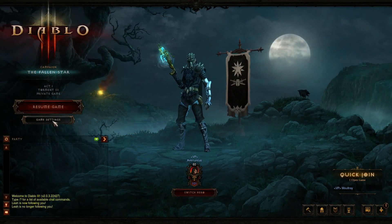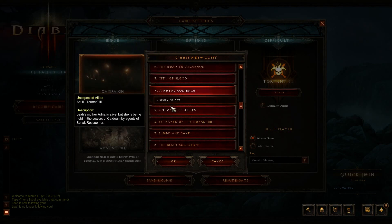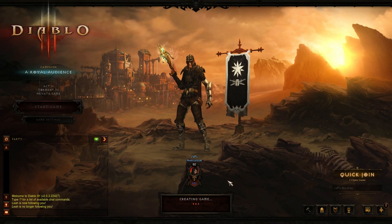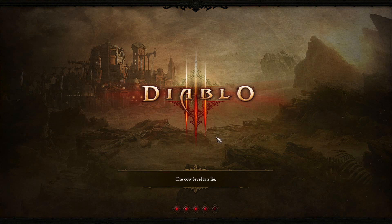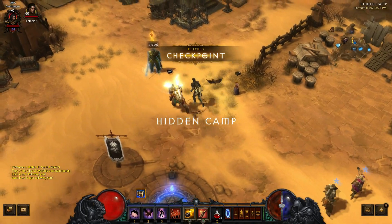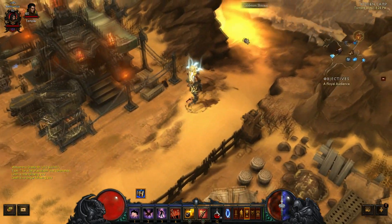Okay, let's get started. For this run, you'll want to change the quest to Act 2, Number 4, A Royal Audience. Talk to Tyrael, get his quest, and skip his dialogue. One other tip: if you haven't done so already, go to Options, Gameplay, and then automatically skip all cutscenes. This is going to help skip some of the RP elements that will make this run more efficient and faster — you can manually skip them yourself, but this just helps.